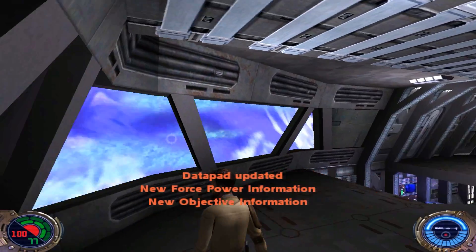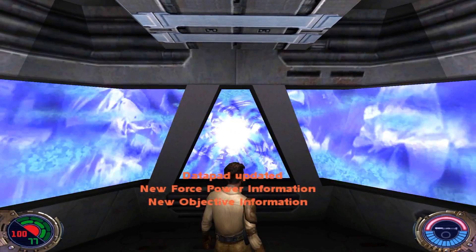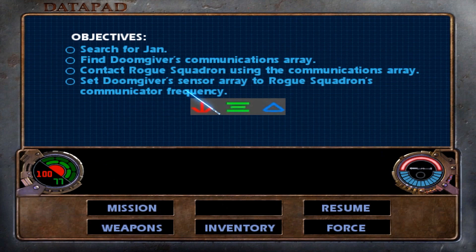Alright, what's happening? This is Lightning Bolt Forever back again with more Star Wars Jedi Outcast. Level 18, Doomgiver's Communications Array. So yes, we finally made it onto the Doomgiver, and we have a lot to do in this level. We have to search for Jan, find the Doomgiver's Communications Array, contact Rogue Squadron using the Communications Array, and set the Doomgiver's Sensor Array to Rogue Squadron's Communicator Frequency with these input codes here.